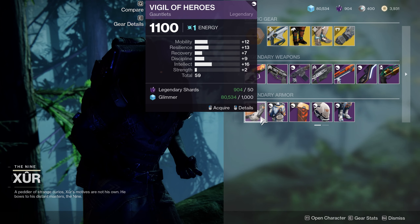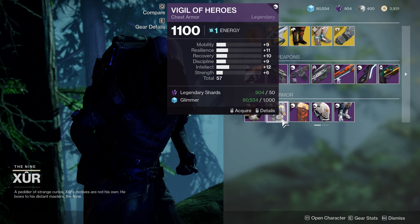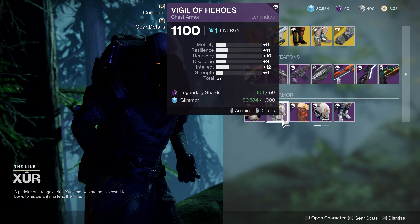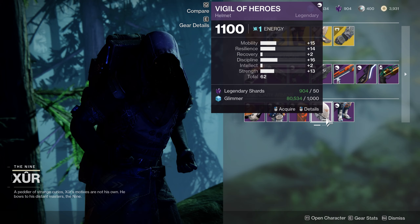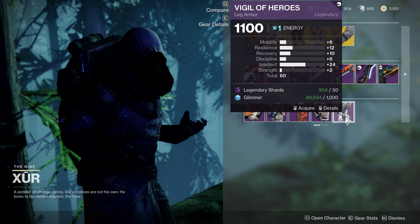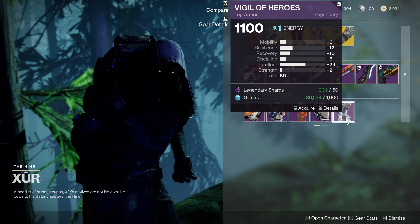Moving on to the legendary armor for Titans — unfortunately, Titans aren't faring much better than Warlocks this week. As you can see here, the stat rolls are actually pretty bad for Titan armor as well. The only exception being the leg armor with 24 Intellect, 10 Recovery, and 12 Resilience. While it's not the best piece of all time, having high Intellect can be appealing to some players, and at least this piece has a stat over 20.